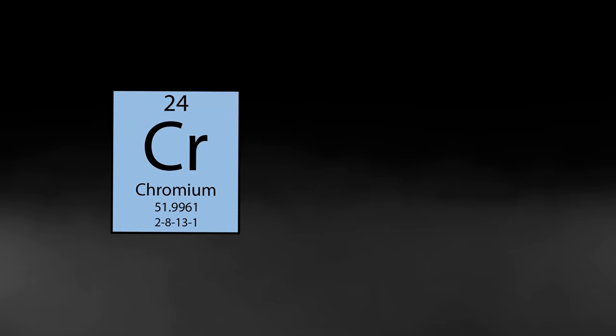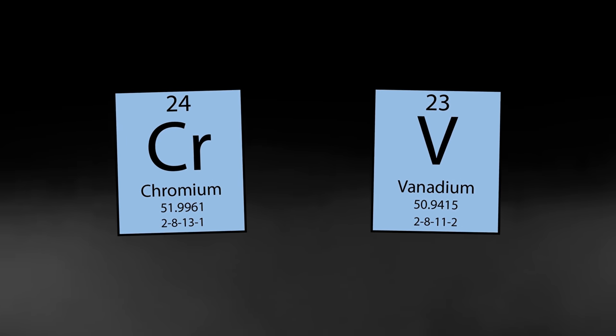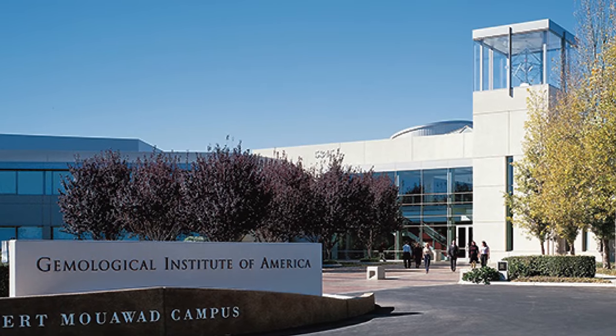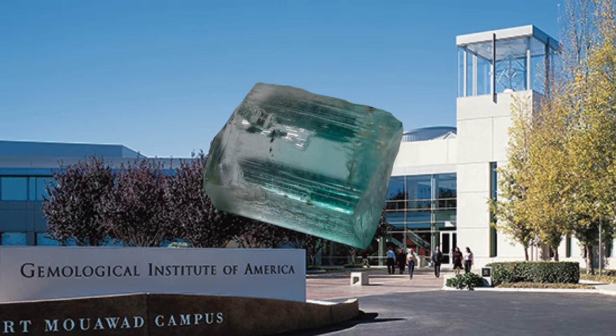Emerald gets its color from chromium and vanadium, and some people felt that only specimens with enough chromium could really be called true emerald. In 1963, though, GIA decided that sufficiently saturated vanadium-bearing emerald was also emerald. That changed the emerald industry. But there's no GIA in Skyrim, so I'd go and ask the Thieves Guild — see what they think it's worth. They know their way around unusual gems. Wink.